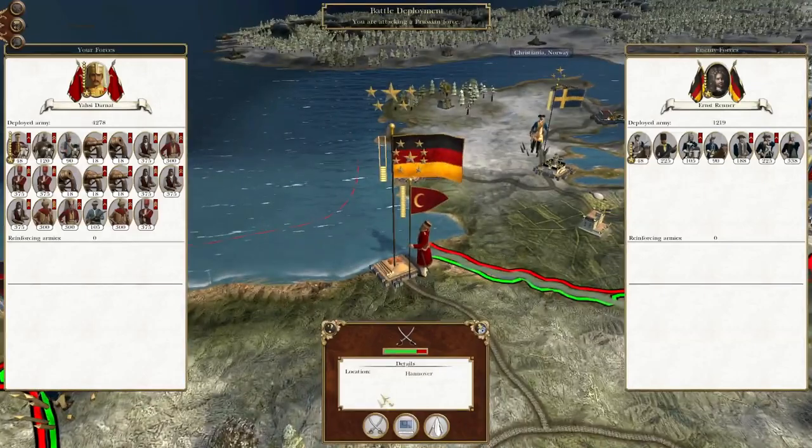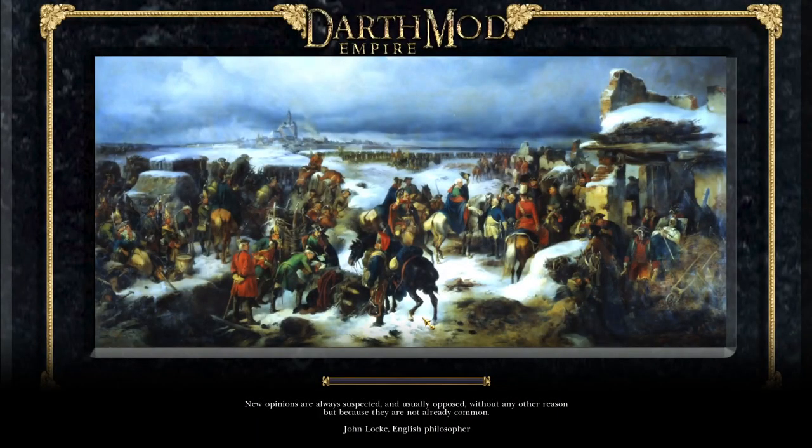So without further ado, let's fight this fairly simple little battle. The reason why I'm fighting it manually rather than auto-resolving it is because we don't have much money — it's towards the end of our turn. So it's probably best to not waste money or take a lot of casualties that we can't actually replenish this turn.